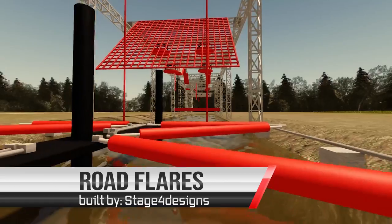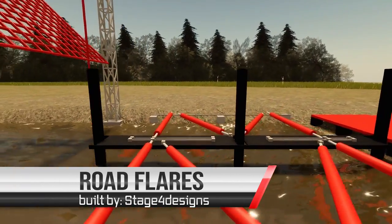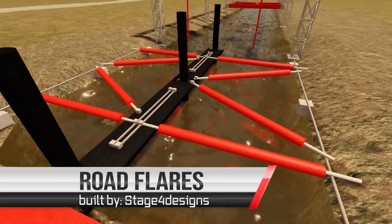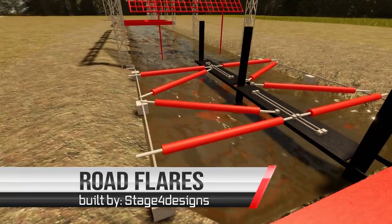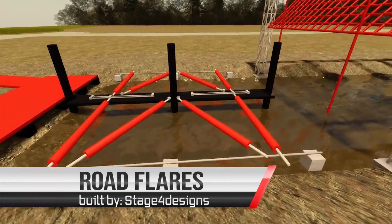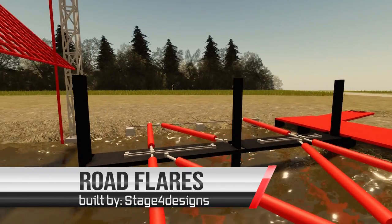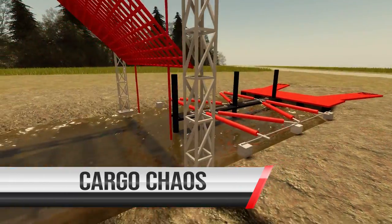The course will start with Road Flares. Obstacle one was manufactured by Stage 4 Designs. For Road Flares, athletes will race across several barrels. These barrels may lock in or rotate. We may also place them at various angles or distances. This will allow our team to dial the difficulty to an appropriate level. Stage 4 Designs is known for building and rigging high-quality ninja courses for outdoor use. For more on Stage 4, head to www.stage4designs.com.